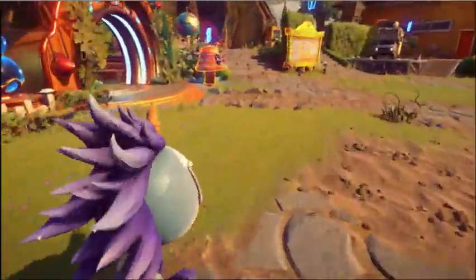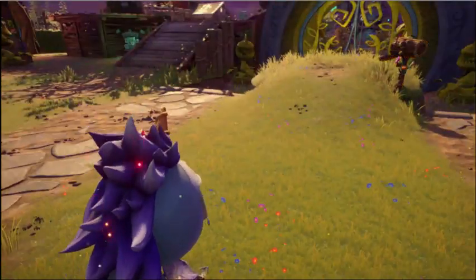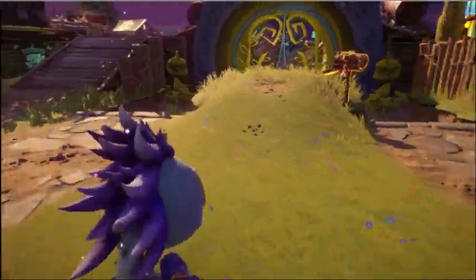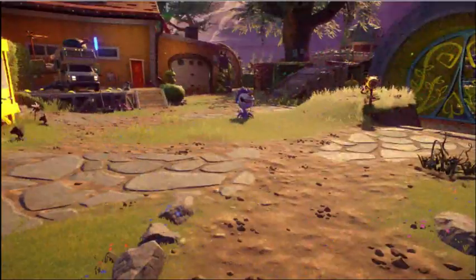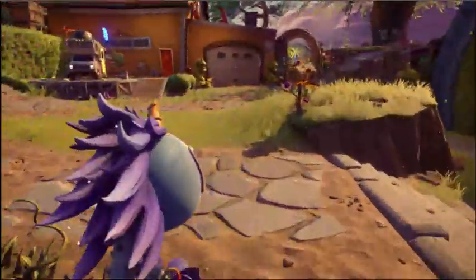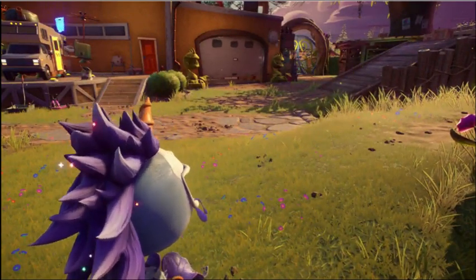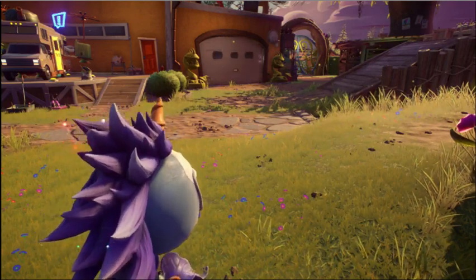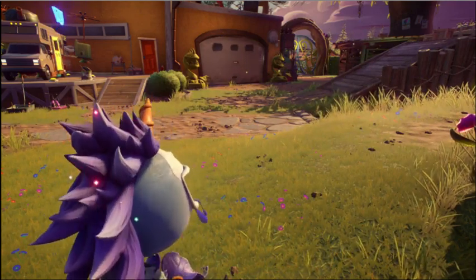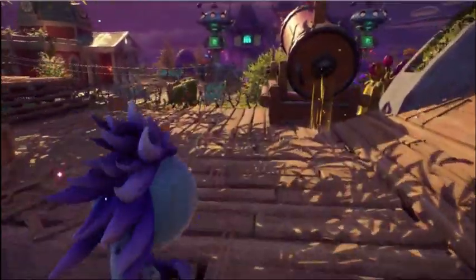If you ever need to close the gap on your foes — which Chompers need to do frequently — that is how you do it with that amazing warp ability. You move pretty fast with this guy. He's super awesome. The rainbow dash effect — we have a lot of hype around that. We're really happy with how it looked and how it came together. Big props to the dev team — they've really gone the extra mile.